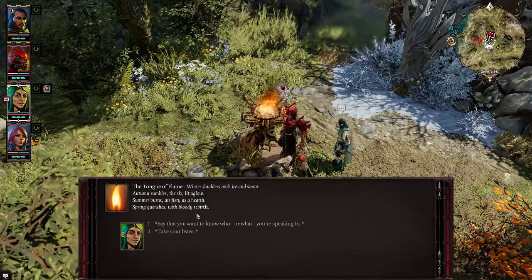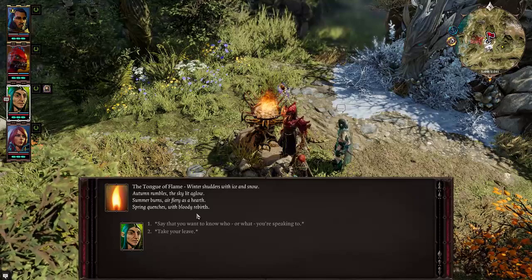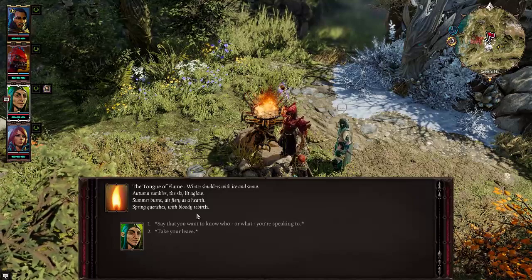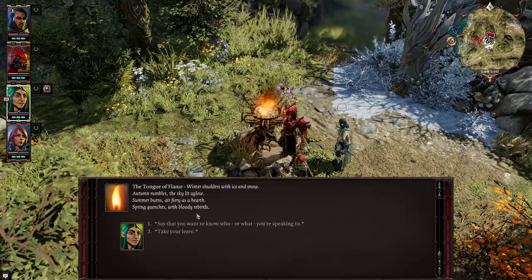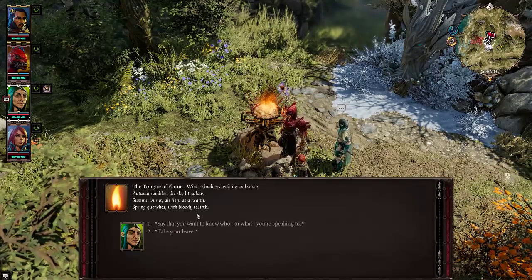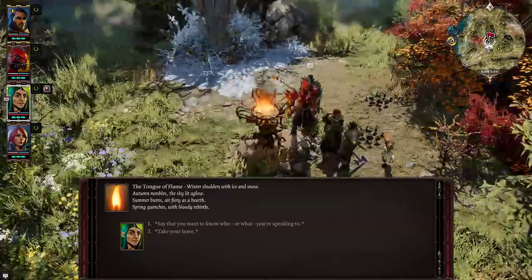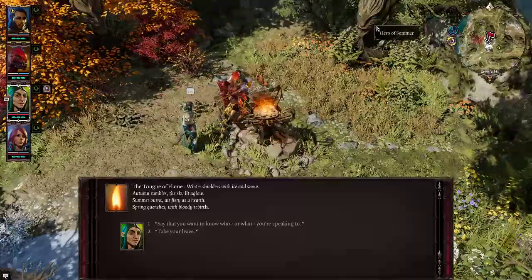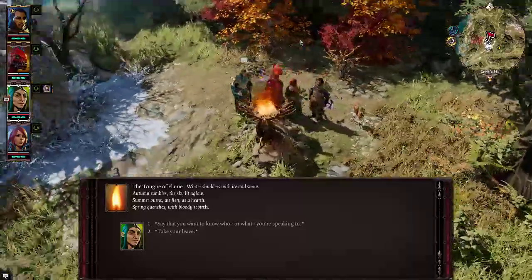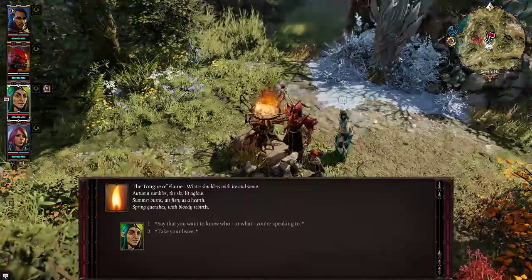Winter shudders with ice and snow. Autumn rumbles, the sky lit aglow. Summer burns, air fiery as a harp. Spring quenches with bloody re-burn. So what this is — there are four totem things around here and you have to create a surface next to them of the appropriate thing according to the puzzle.